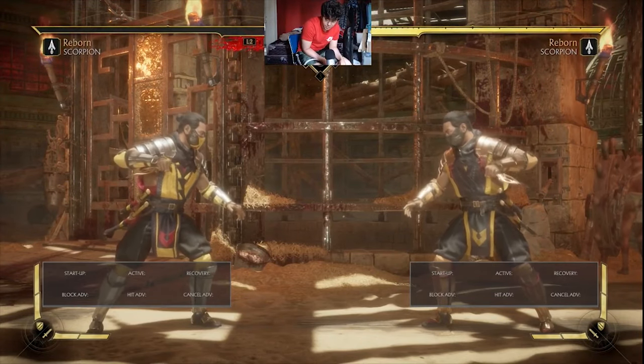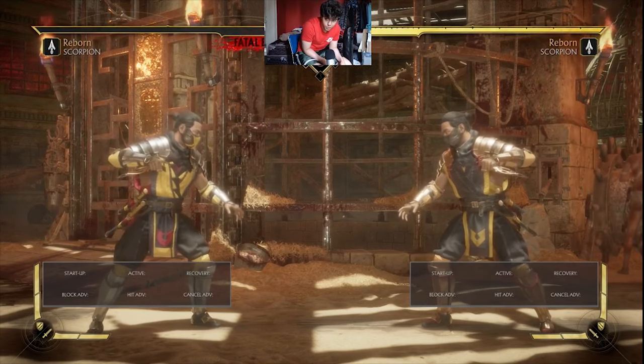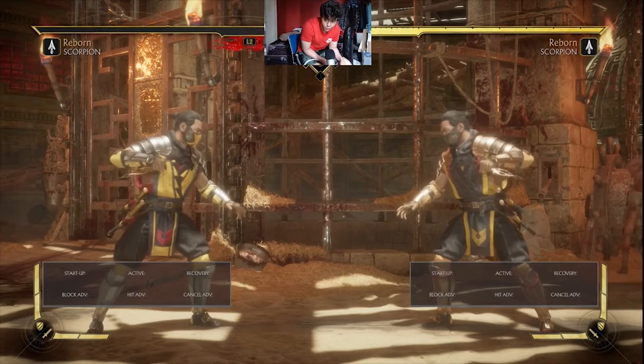I should also demonstrate, just to make sure I've told you everything about this pressure system, that forward 3-4 can be flawless blocked and up 2 punished for 1 defense and 1 offense bar.